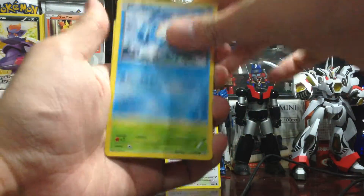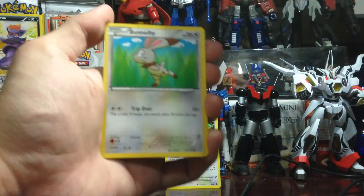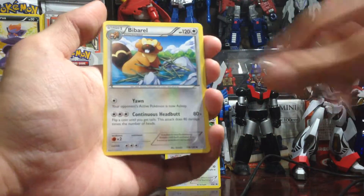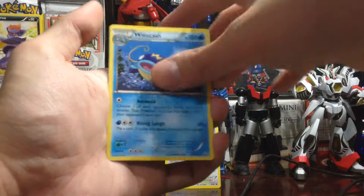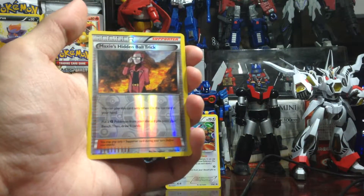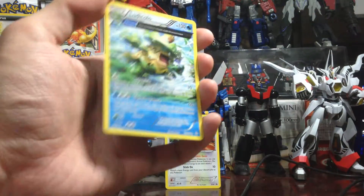So we have a Shroomish, an Exeggcute, a Trevenant, a Binacle, a River. An uncommon Archie's Ace in a Hole, a Whiscash, a Maxie's Hidden Ball Trick — reverse, that's nice. And our last card is a Ludicolo non-holo.